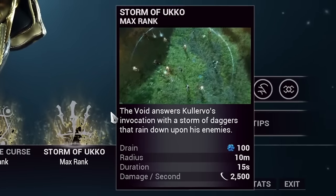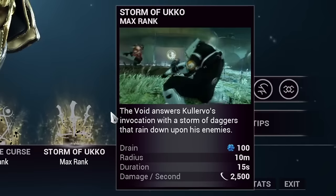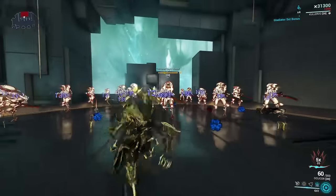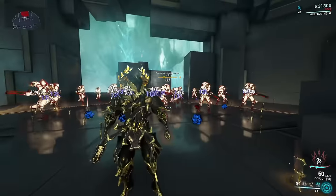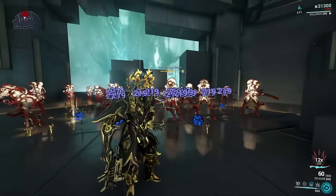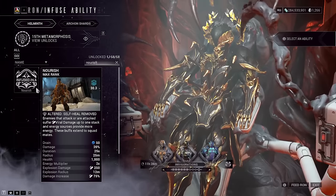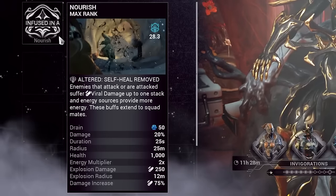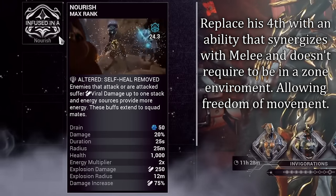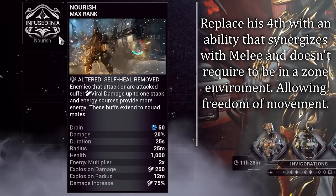Kullervo's fourth ability is Storm of Yuko. Kullervo hails daggers raining down from the sky with guaranteed slash procs onto enemies and a chance to stagger them per hit. For this build, this is the ability we're going to remove and replace via Helminth infusion. We'll be adding in Grendel's Nourish ability, which adds viral to our weapon attacks but also gives us a big energy multiplier due to the ability spamming we'll be doing.